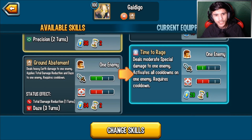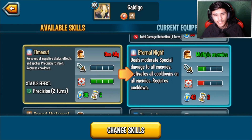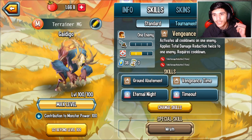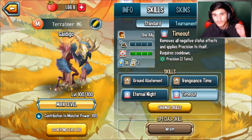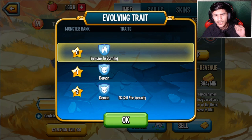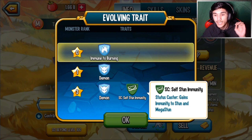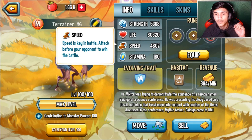Timeout — removes all negative status effects and applies precision to itself. It could be useful in some situations. Actually I should have it on my fourth slot and the first one should be this one right here. You could literally just make him an attacker, but I feel like he'd be better applying cooldowns. Total damage reduction — this is like the master of total damage reduction, or one of them.